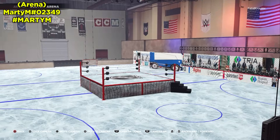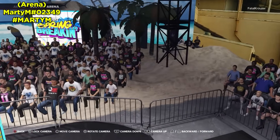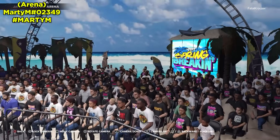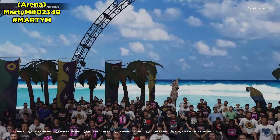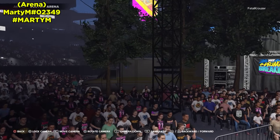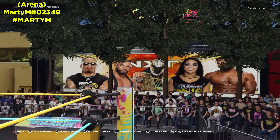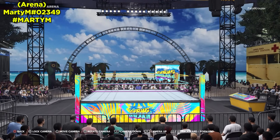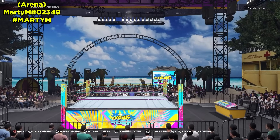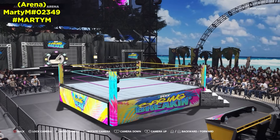Also from Marty M, we have NXT Spring Break, and this is an outdoor arena. There's sand here and it looks like they're on the beach. You've got some parrots, birds, a shark up there, palm trees, a big beach ball, an entranceway with the illusion of a tunnel, paramedics on standby, a lifeguard station, and a double-decker bus. Marty M has a RAW, Smackdown, and AEW version too. I'm showcasing the NXT one because I love the vibrant colors and the way it pops.